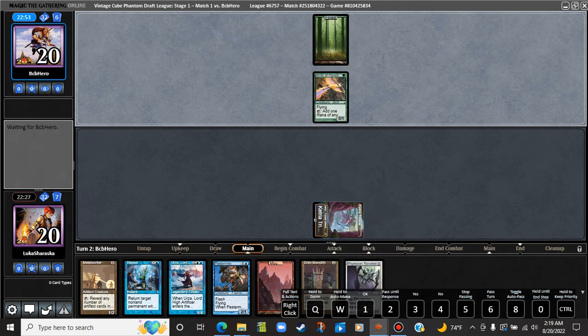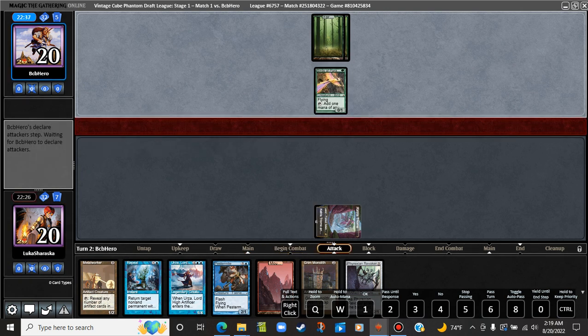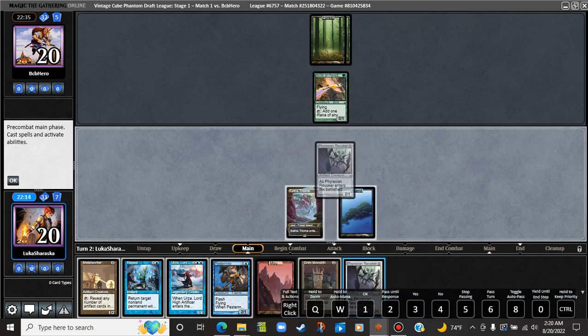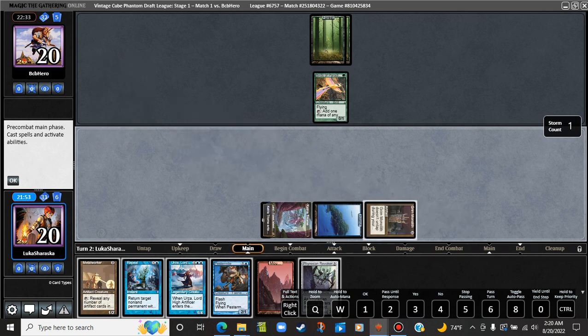A little unfortunate. I'd like to be able to interact with the Birds this turn. Maybe they don't have anything super crazy. Second main phase — nothing? No way, that's good. We draw an Island. I think we're going to play the Island out. This turn we just cast a Phyrexian Revoker. We can repeal here — I think repeal's fine. Maybe we play out the Grim Monolith for the Urza, then play out the Phyrexian Revoker with it.